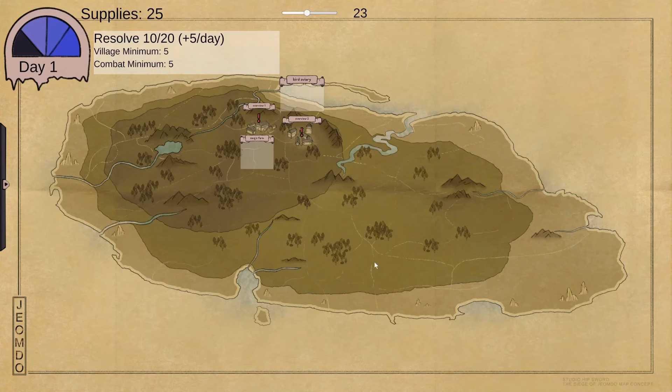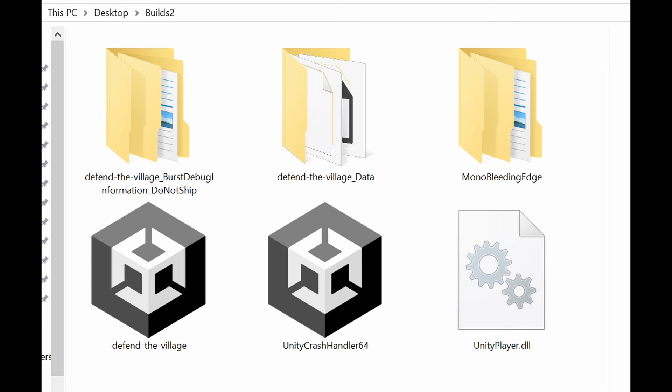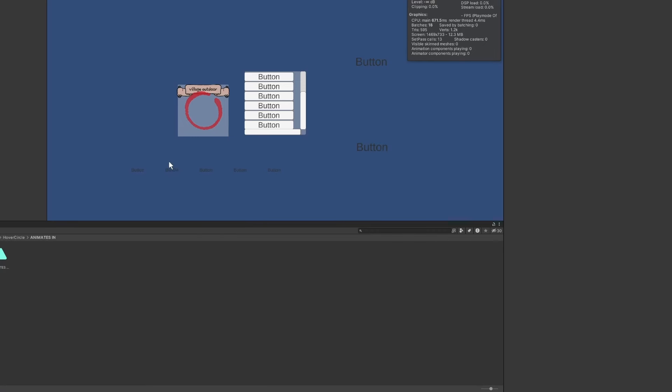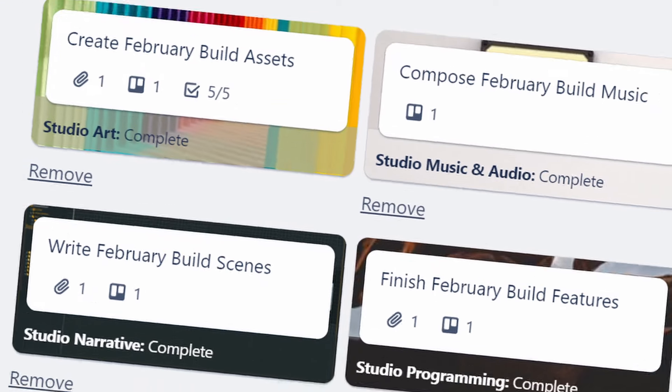What is a build? Essentially, a build is a version of a game you can actually launch and play. In this context, you could call it a work-in-progress demo. That may seem odd. You might be thinking: wait, so you can't just test drive your game whenever you want? You need a whole development push just to get it running? Well, yeah, kind of.